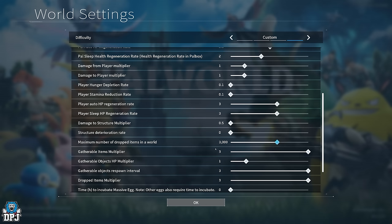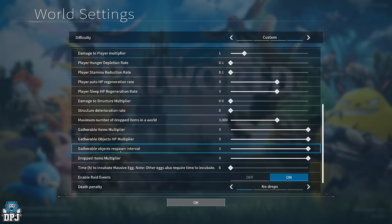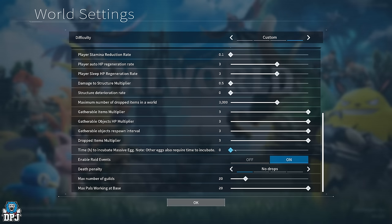Gatherable items multiplier — set to 3, so you'll get three times the resources from gathering. Gatherable items HP multiplier — I hadn't changed this, but I'd suggest putting it up to 3 to get more out of each rock or tree. Gatherable items respawn interval — put this up to the max so that trees, berries, and rocks respawn quickly. Drop items multiplier — set to 3 as well. When farming pals for high-quality pal oil, leather, wool, or meat, items will drop at three times the normal rate.